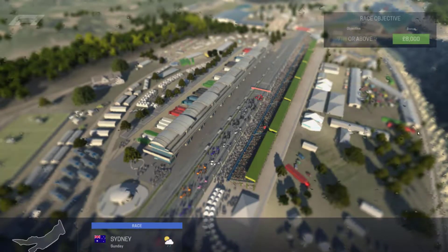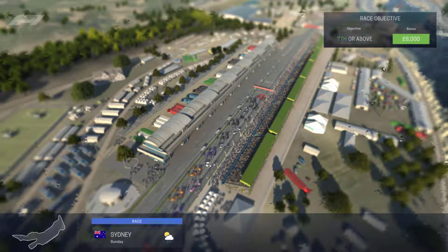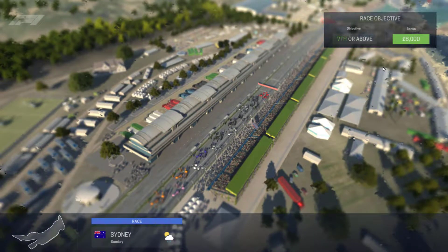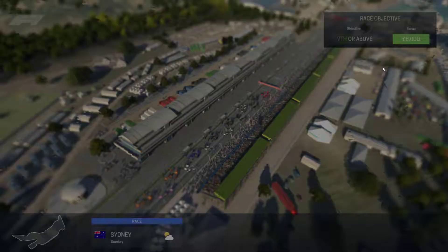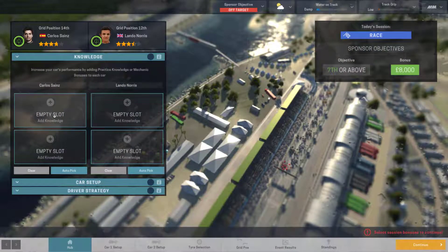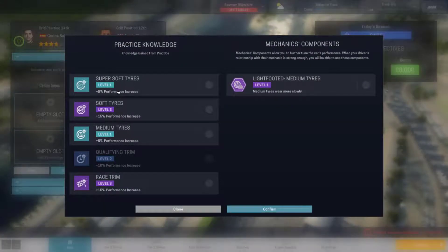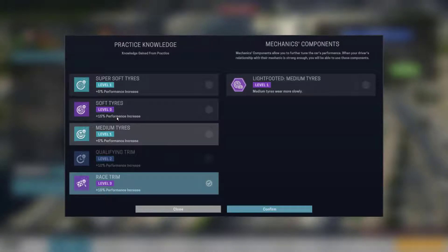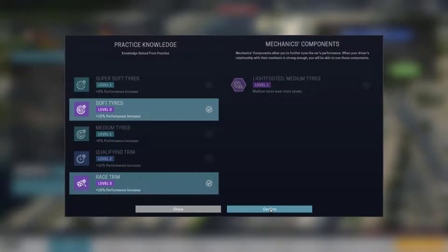Race day here in Sydney, Australia — not a track many F1 fans will be used to, because it doesn't exist; none of the tracks really exist for copyright reasons. Let's have a look at the conditions: it's going to be a wet-dry race.